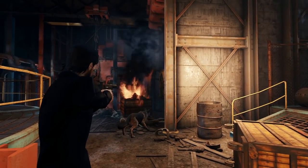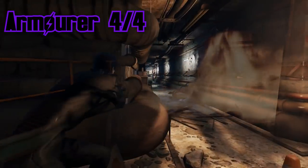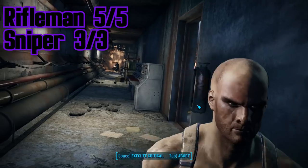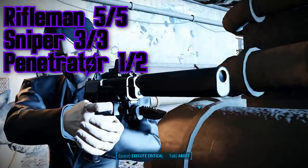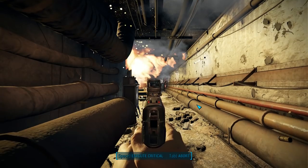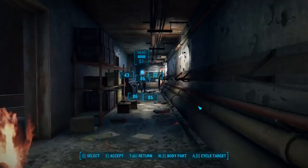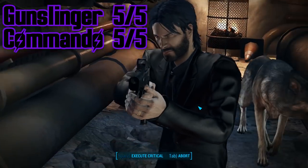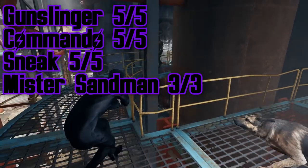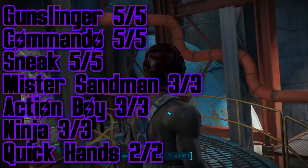By the time you reach level 50, you should have the following perks. From the Strength perks: Armorer 4 out of 4. From the Perception perks: Rifleman 5 out of 5, Sniper 3 out of 3, Penetrator 1 out of 2, and Concentrated Fire 3 out of 3. From the Intelligence perks: Gun Nut 4 out of 4, and Science 4 out of 4. From the Agility perks: Gunslinger 5 out of 5, Commando 5 out of 5, Sneak 5 out of 5, Mr Sandman 3 out of 3, Action Boy 3 out of 3, Ninja 3 out of 3, and Quick Hands 2 out of 2.